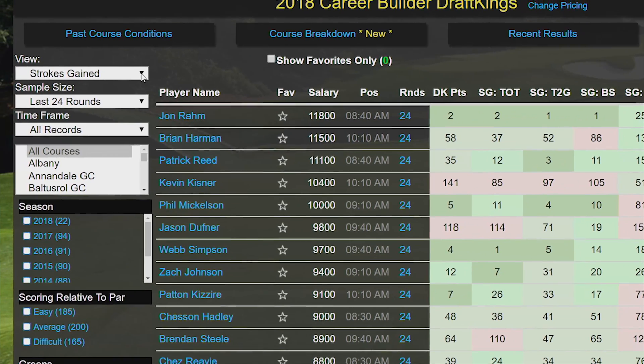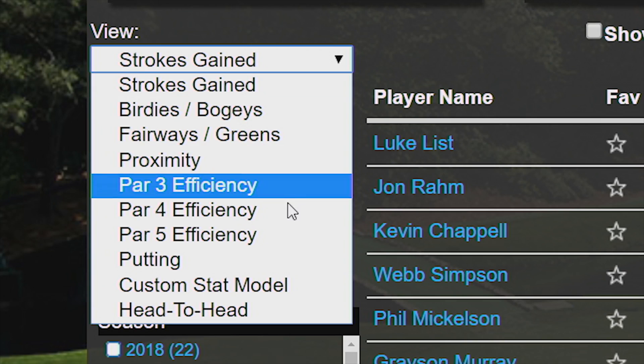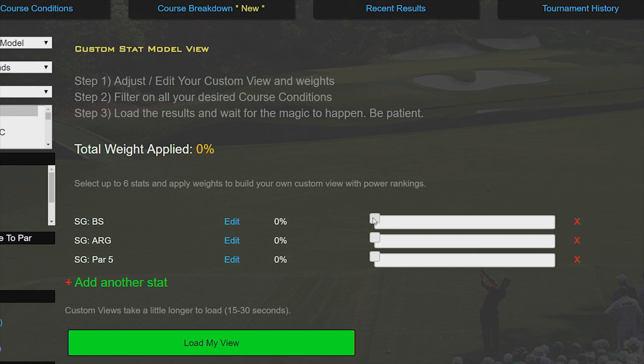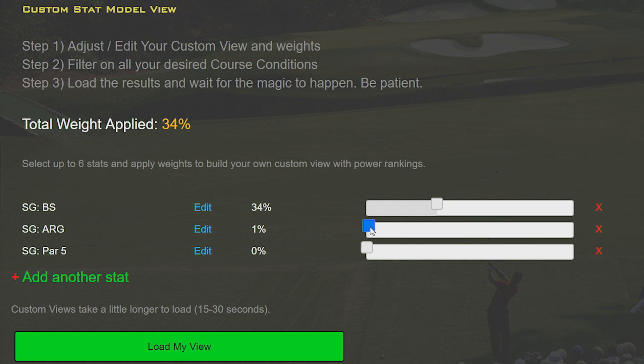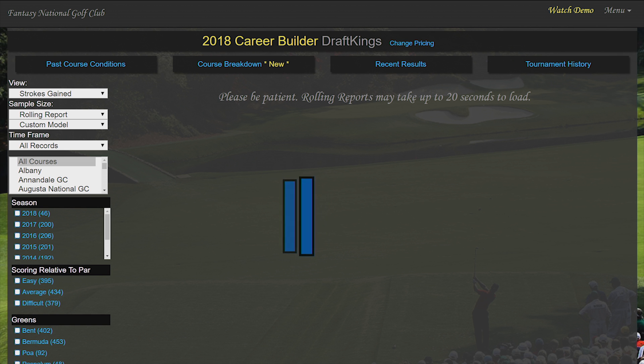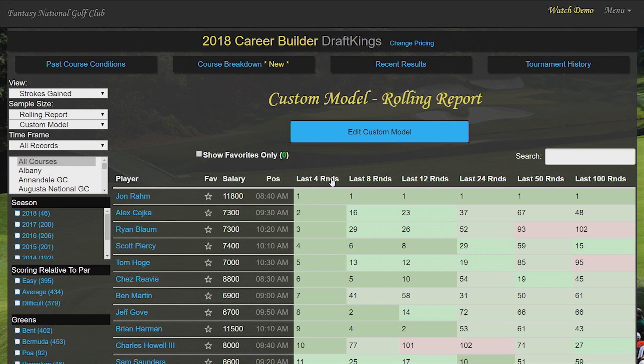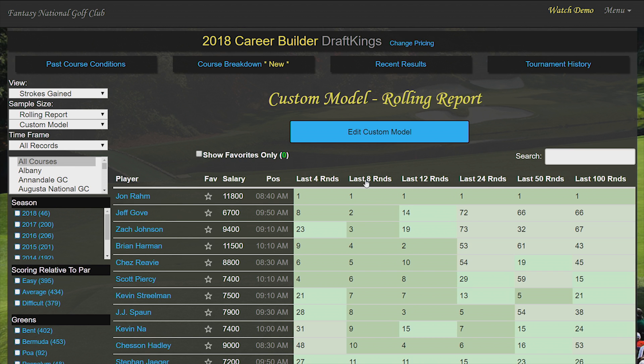And the icing on the cake: once you've determined which stats you think are going to be important this week — and you can check out the other videos for ways to do that — you can create your own custom model based on only those stats, and the Stat Engine will create your own custom power rankings. Oh yeah, you can also throw your power rankings in the rolling report as well.